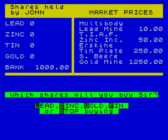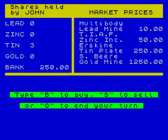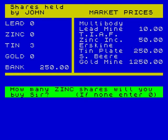First things first — buy. Let's buy some tin and let's buy four. No, three. So we've got three tin, and now we can buy some zinc. Buy zinc. Let's buy four zincs.